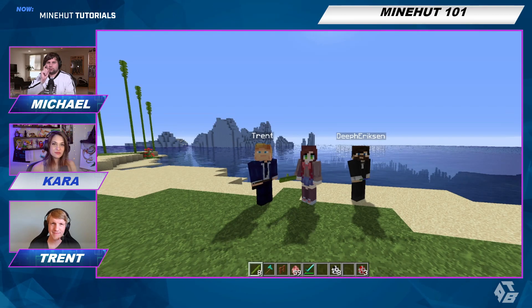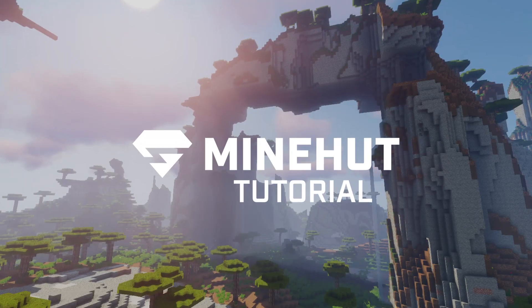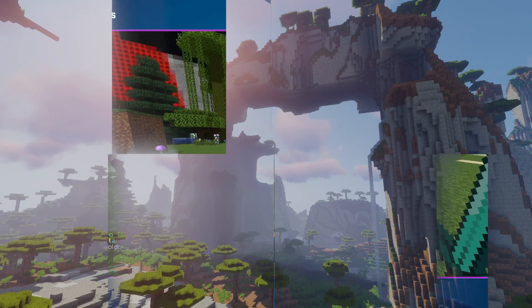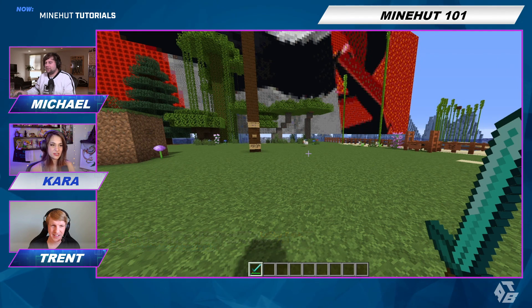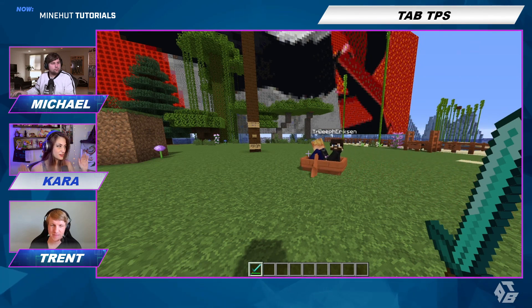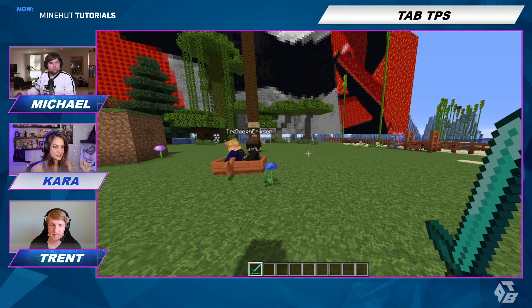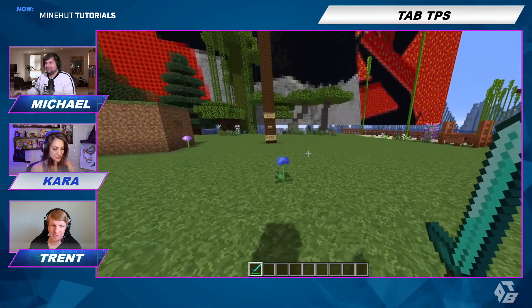Hey guys, we're going to show you how to use TabTPS on your Minehut server. This plugin is called TabTPS — it basically lets you keep tabs on your server, all the stats, and make sure things are running smoothly. It's very easy. This is more of a showcase, so let's just get right into it.